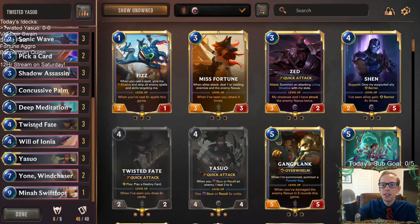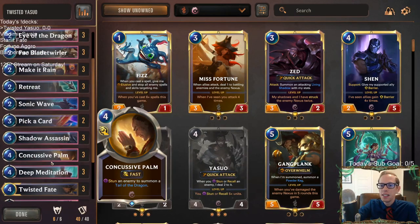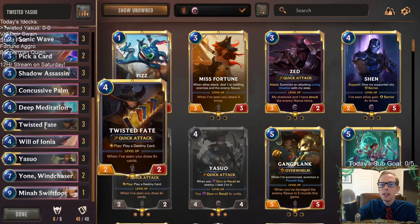They played Quinn on turn five, and I just played Twisted Fate and killed it. Yasuo's Fate does sound cool — basically doing that with different champions. That actually works pretty well, like the Twisted Ezreal deck yesterday should have been called Ezreal's Fate. Anyway, we're playing a whole bunch of spells in here.